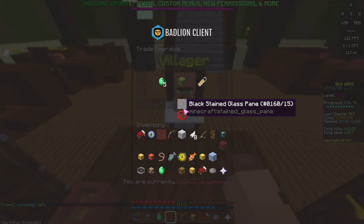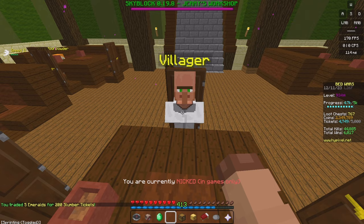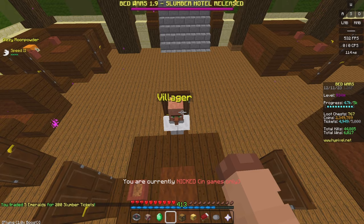There's now a new villager NPC literally right next to them — it's a sort of trade-in. For five emeralds, you can trade in for 200 slumber tickets. Pretty cool — so that isn't a quest but it's just a free way to get tickets if you have spare emeralds.